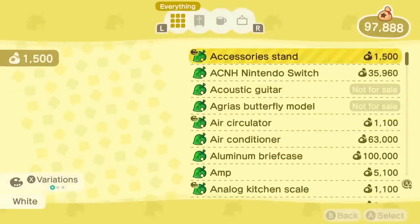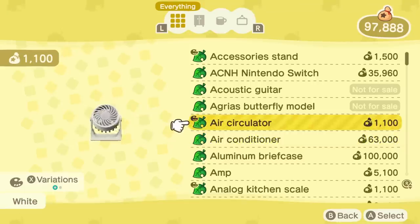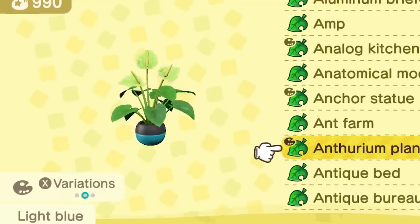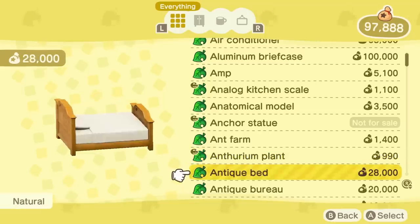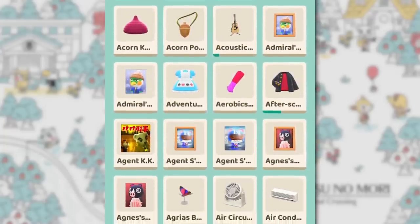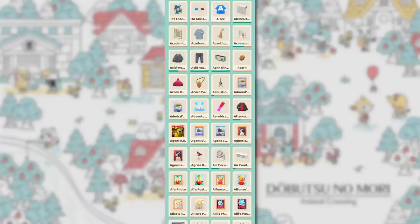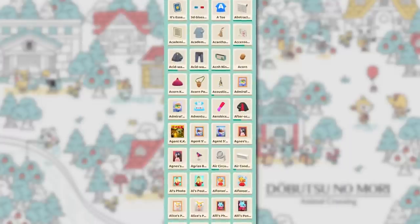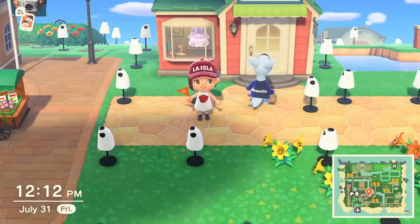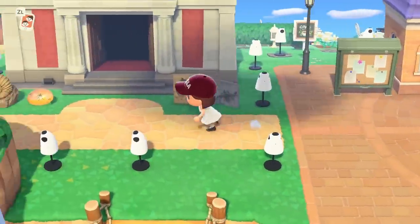If you're normally a completionist, good news! New Horizons has a ton of stuff to collect and accomplish. Through the Nook Shopping app, you can access your catalog. This lists every item and every single color variation that your character has held in their pocket. This means you need to collect every furniture, clothing, wallpaper, flooring, rug, backpack, trophy, and tool that exists in the game — and there are thousands of them. It seems like a completely impossible task, but it has been done before and it can be done again.